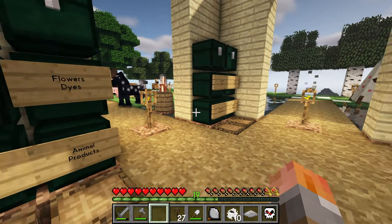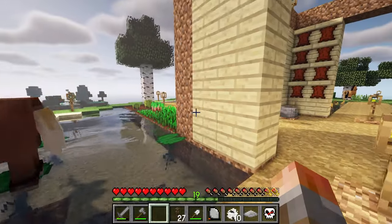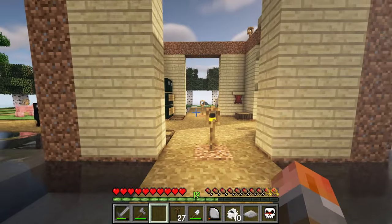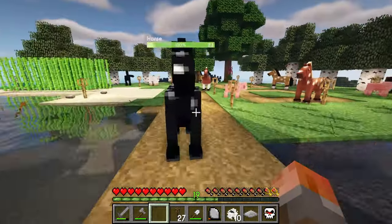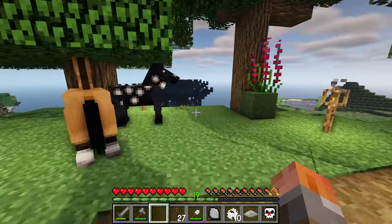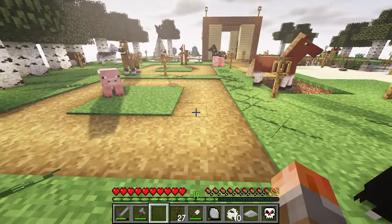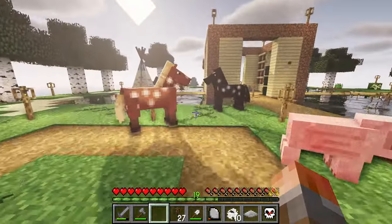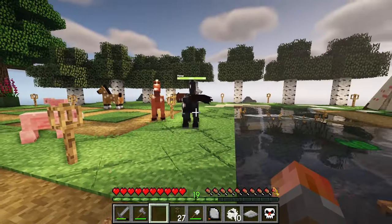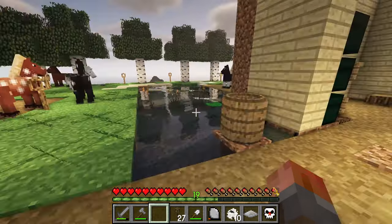I went back over to our Darklands biome island — it's over there. It was at the end of last episode and I lit it up with torches, so it's now nice and safe for me to build a mob farm, and we'll be doing that pretty soon. I've started to move this land inward as I've been using the water up, so I should be able to get just about another 7x7 square in there for our automation.